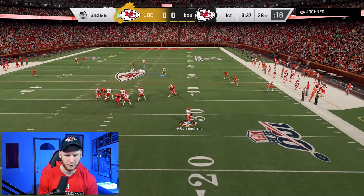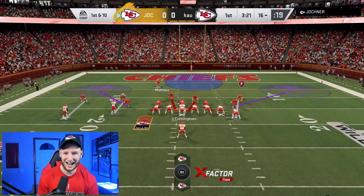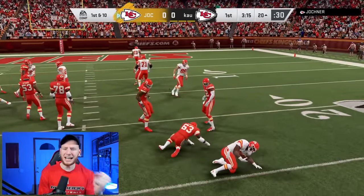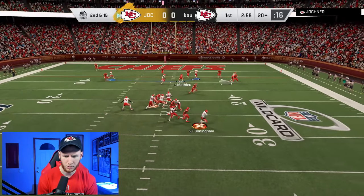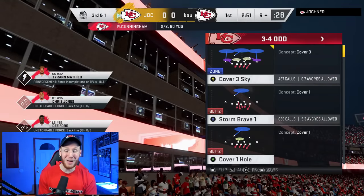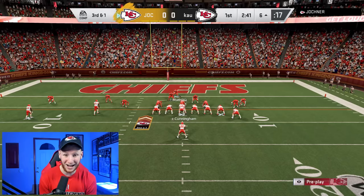Oh, you're chucking that at Tyrann? You are chucking that at Tyrann — nice! Tyrann Mathieu really just got dunked on. 99 overall, fully juiced, limited-time Tyrann Mathieu is getting dunked on. I need Tyrann to be better. Bobby Bell — you are a zone linebacker, that's what you do. Bobby Bell's gotta be better in coverage.